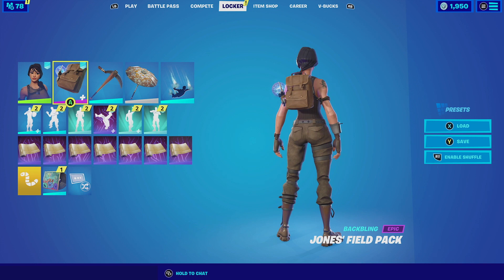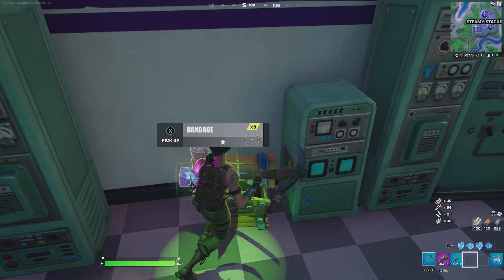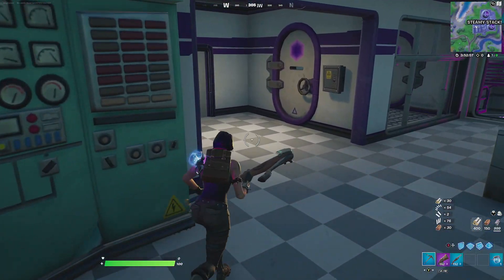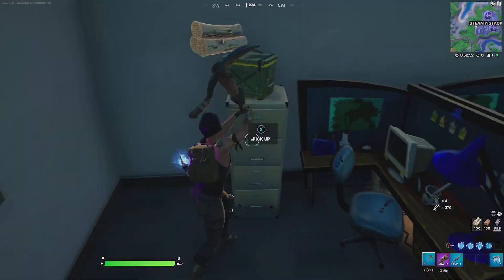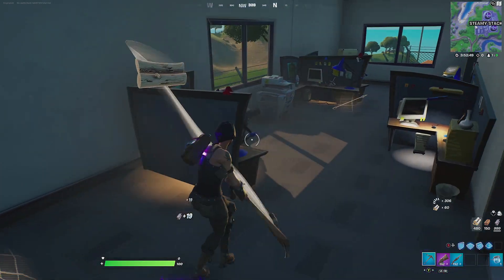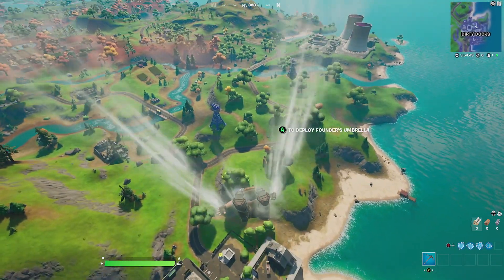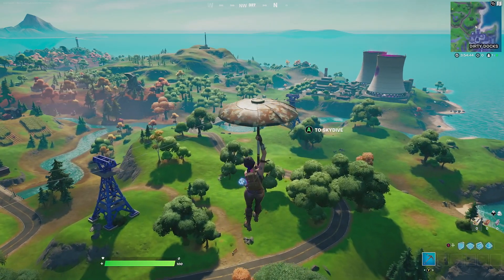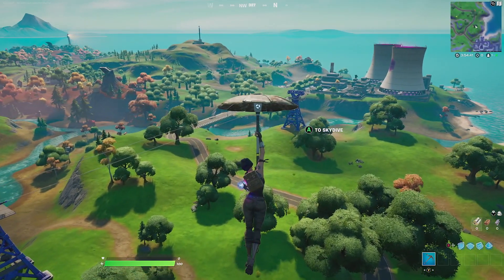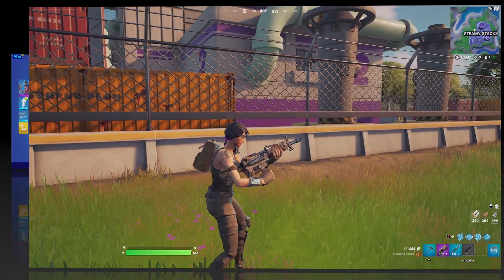For our next combination with the Jones' Field Pack, I'm gonna be pairing it up with the Assault Trooper. What I really love about this combination is that it's very simple, and it could have been her pick instead of Jonesy, so you have that going for it. For the harvesting tool we're going with the Batcicle — a very simplistic harvesting tool that matches well with the wilderness color scheme. For the contrail we're going with the Spectral Essence, a very simplistic contrail that fits perfectly with every skin in the game. For the glider we're going with the Founder's Umbrella, which matches perfectly because of the brown aesthetics. For the wrap we're going with the Mayhem, which overall fits perfectly because of the color design.